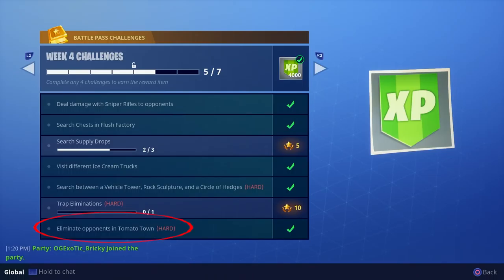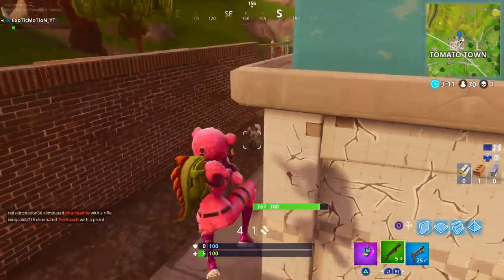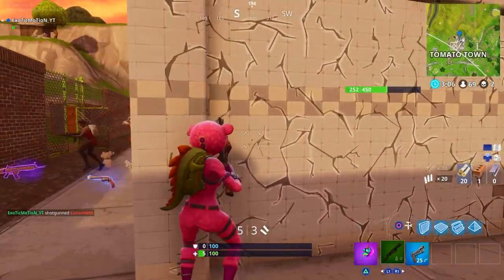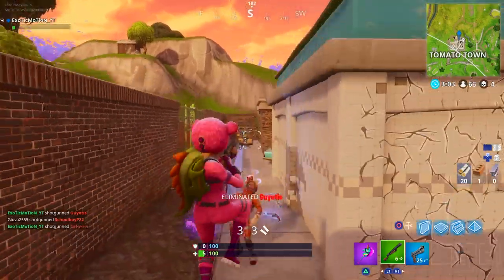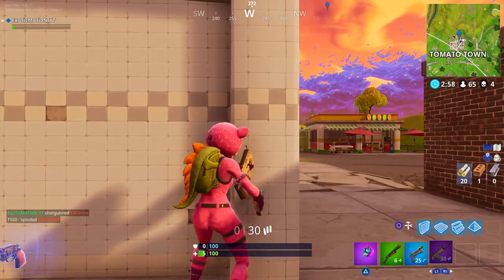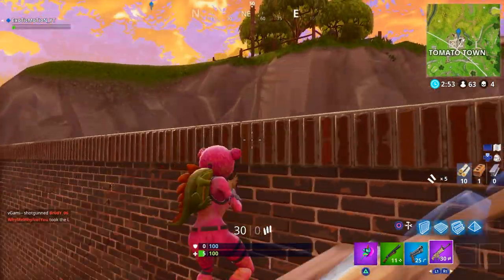The last challenge is eliminate opponents in Tomato Town. This can be difficult, but all you have to do is land on one of the rooftops — either the gas station or one of the buildings — grab a weapon, and shoot people running around with just their axe since there aren't many items to loot there. Here's my clip: I got two, then another — four kills right off the bat with one HP. I did it.